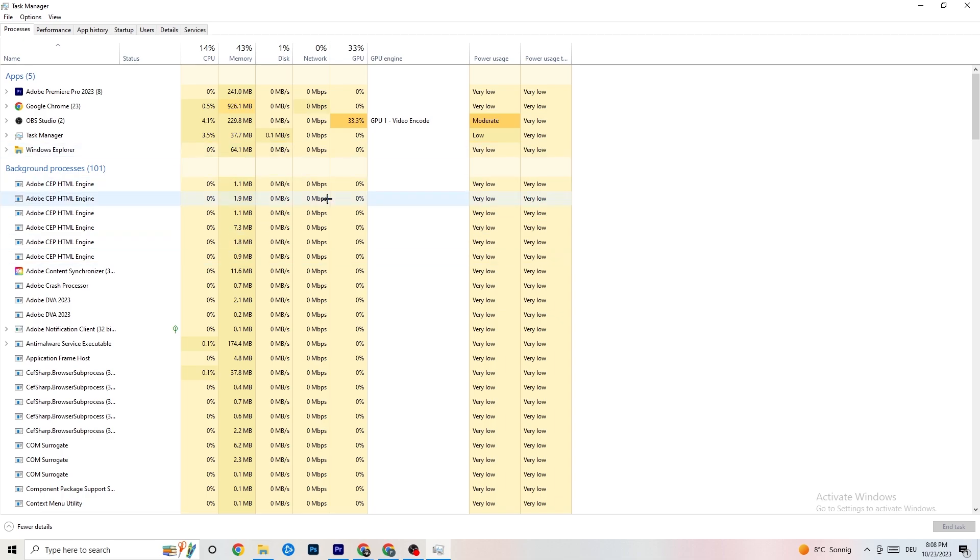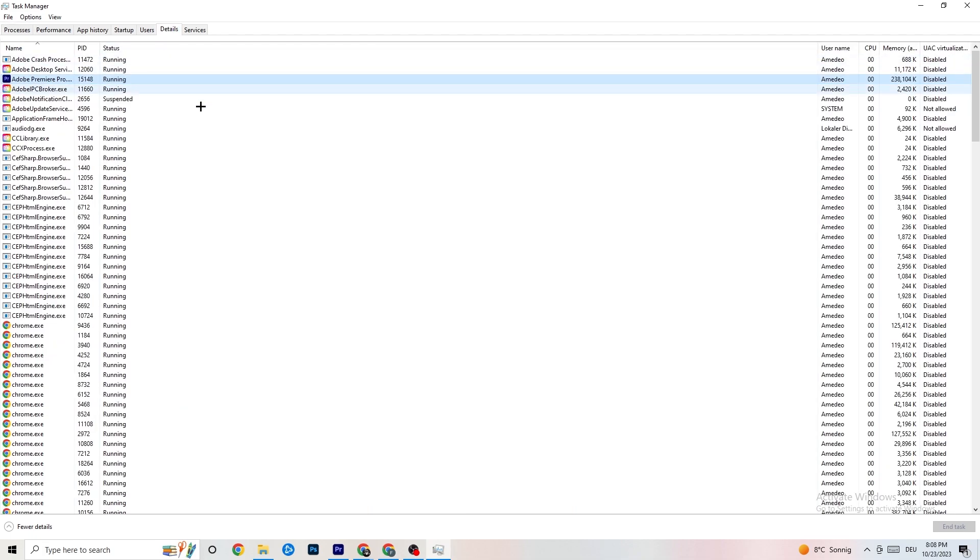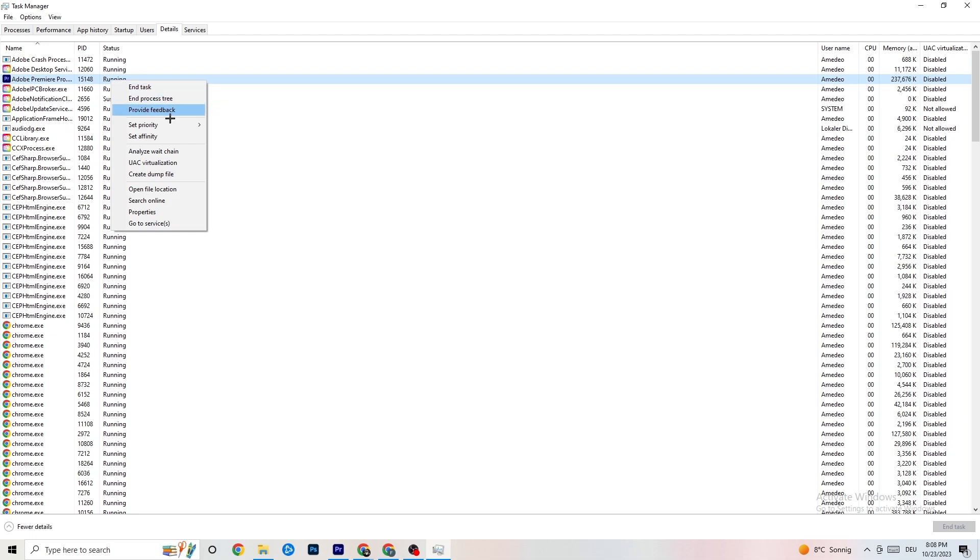Next, go to the top left corner and click 'Details.' Search for your game — I haven't started it but it's the same process. Right-click it, hit 'Set Priority,' and as you can see it's on Normal. I want you to click 'High' or 'Real Time' — just check which works better. Hit Apply.